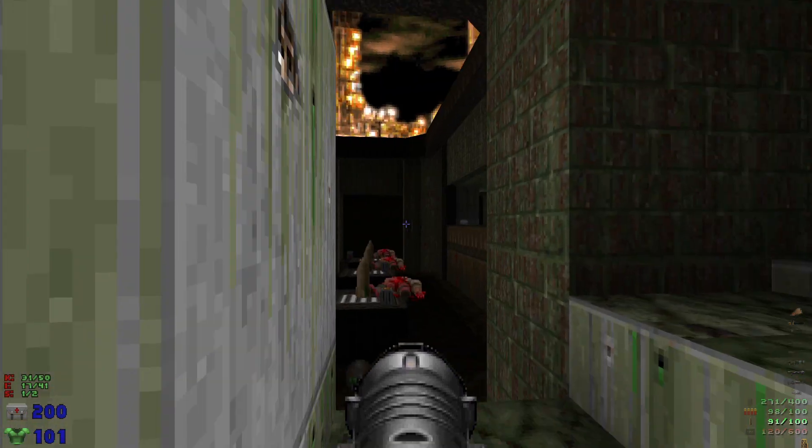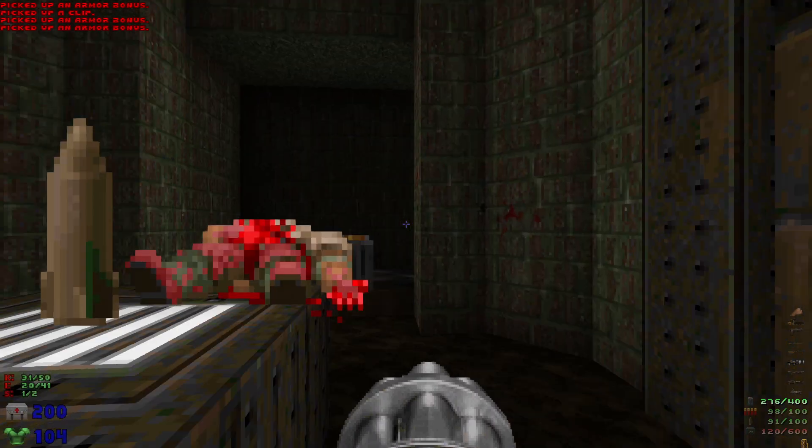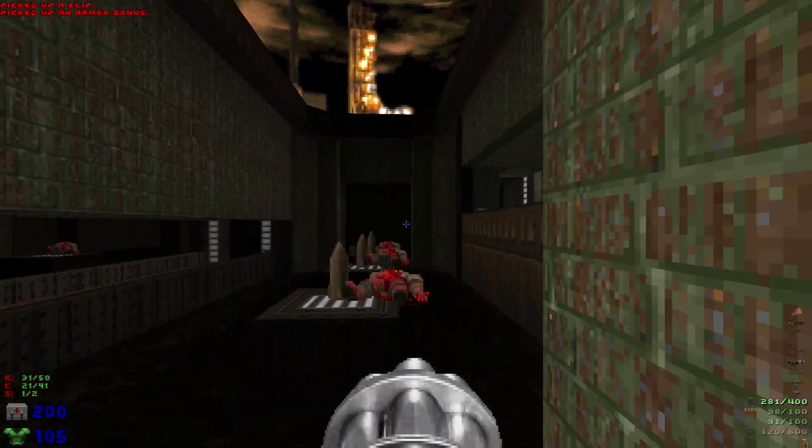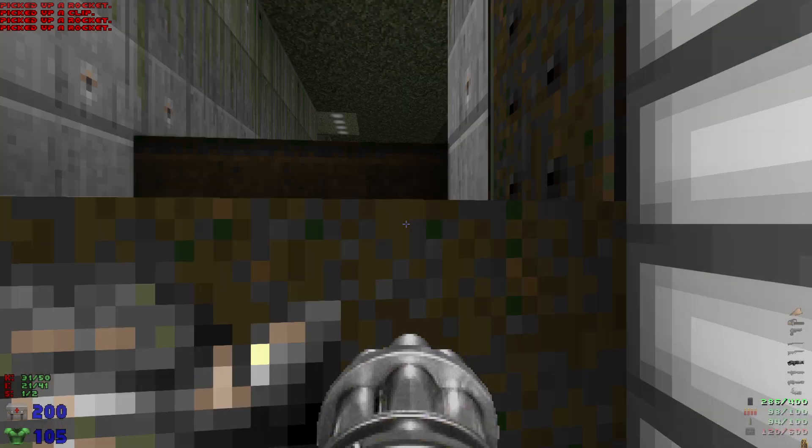Grab the supercharge and let's drop down here. We're gonna grab all of the armor bonuses and then let's grab the rockets. We'll head up here.